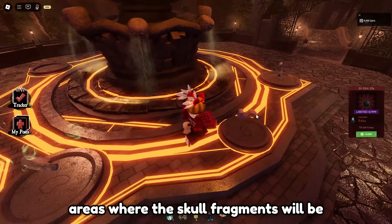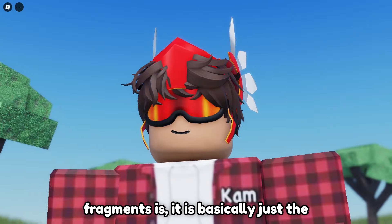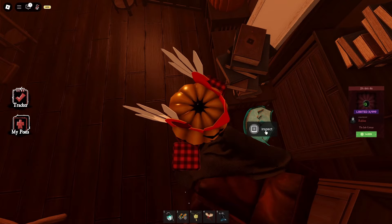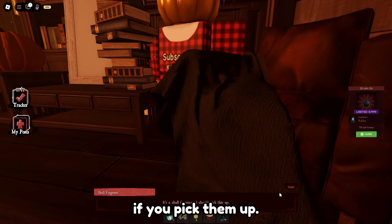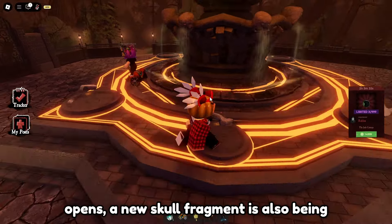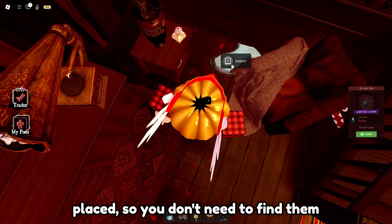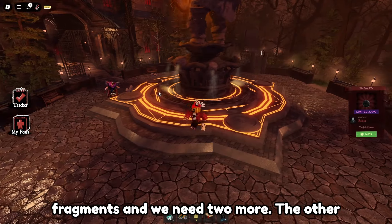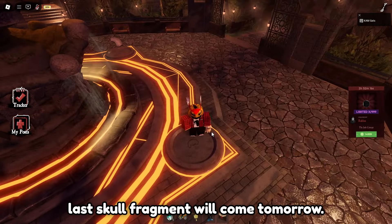Down here you can also see some areas where the skull fragments will be placed. If you don't know what skull fragments are, it is basically just the skulls that you can find around the map. But it doesn't really matter if you pick these up, because nothing really happens if you pick them up. Every single day, when a new category opens, a new skull fragment is also being placed, so you don't need to find them yourself. Right now we have three skull fragments, and we need two more. The other one will come later today, and then the last skull fragment will come tomorrow.